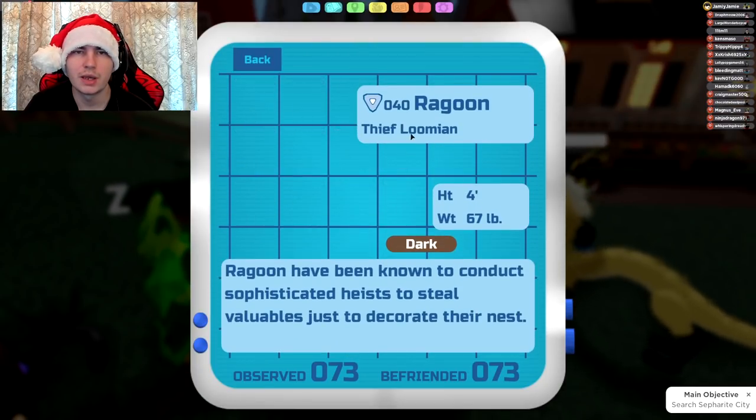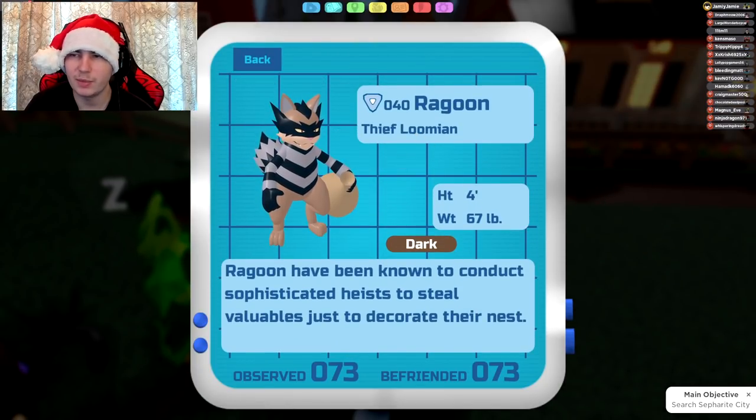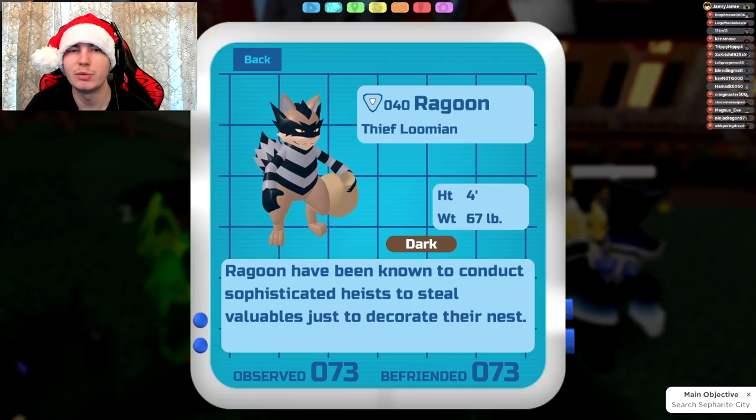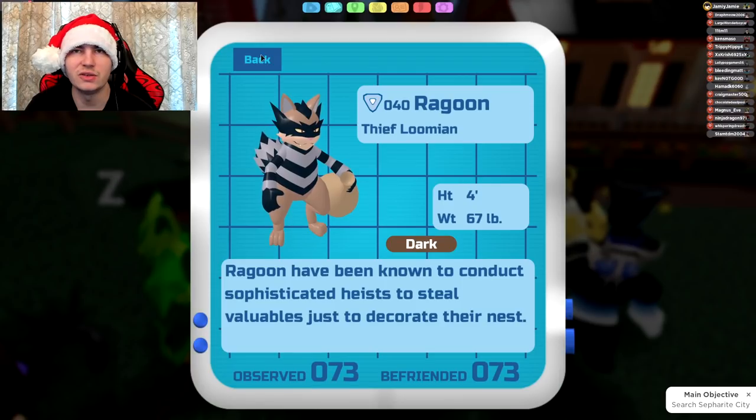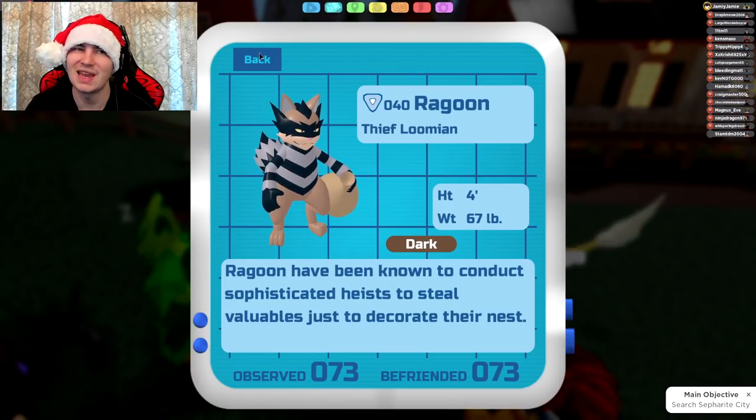Next up is Ragoon or Kleptak, which gets Bodyslam, Chasedown — a lot of people might want to run that for Sorchi now — Hopkick, and Spare. Spare used to require hunting for secret abilities, but seeing as it's a lot easier now to get secret abilities through Rallying, I can't really see too many people caring about it.